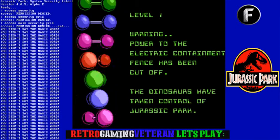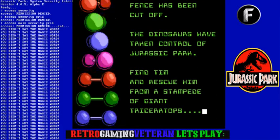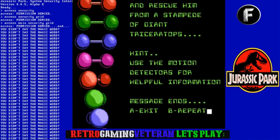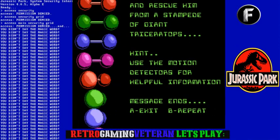Level one: power to the electric containment fence has been cut off. Find the dinosaur that's taking control of Jurassic Park, rescue him from a giant triceratops stampede, and use the motion detectors for helpful information.